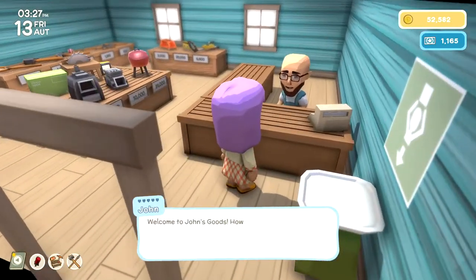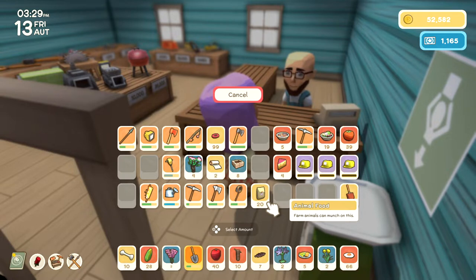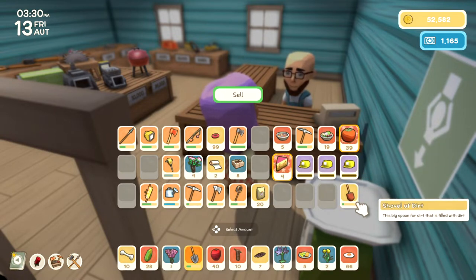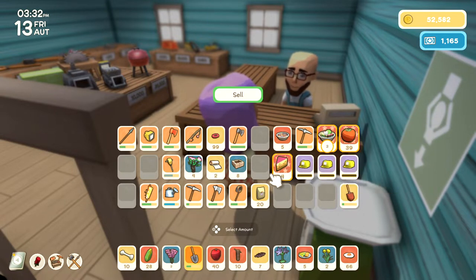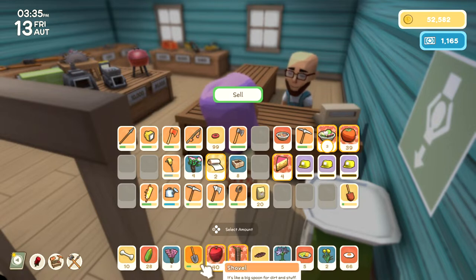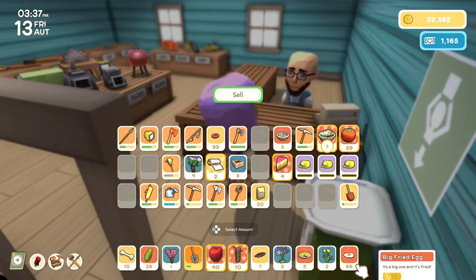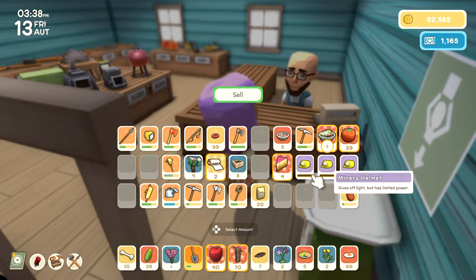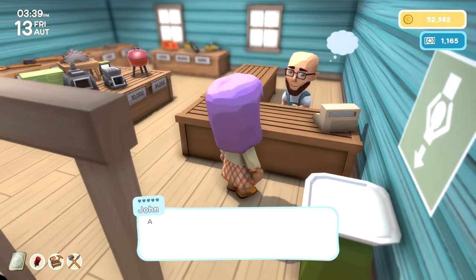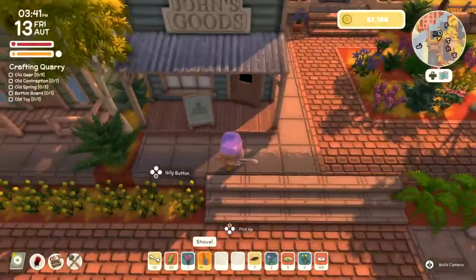I was going to go sell to John. I'm going to sell the cheese, the tomato — just a couple, not all of them — the cloth I don't need, the sugar cane, and some apples. I don't think there's anything else. 60,000 — not bad, not bad.